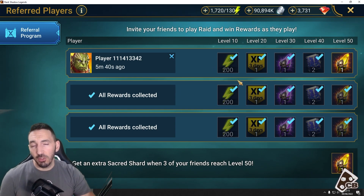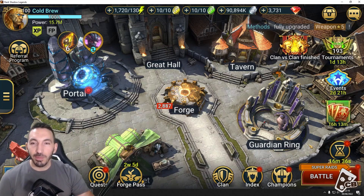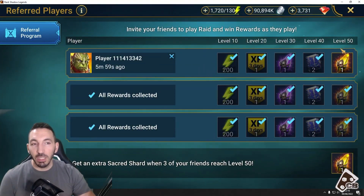If you have multiple accounts — say a main account and a free-to-play account — you'd have to do it six times total. This is a very good way to boost your fusion experience right now. It makes it very easy. On my main account, I've already picked up most of these. Getting to level 50 will take about a month, so keep that in mind if you're pushing for level 30, 40, or 50 rewards and those four sacred shards on this account.